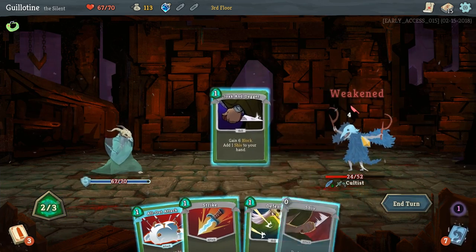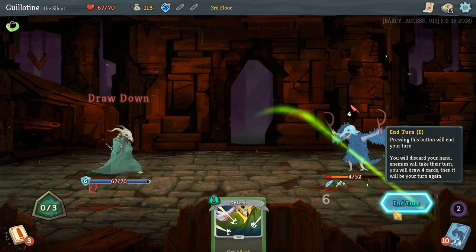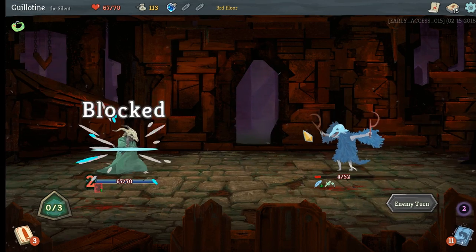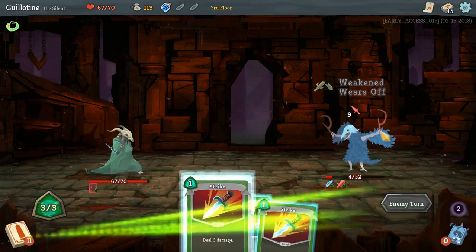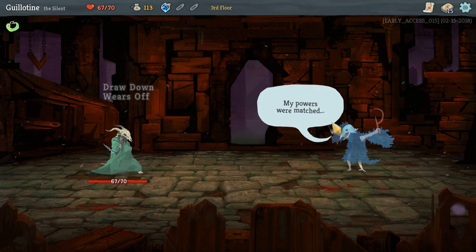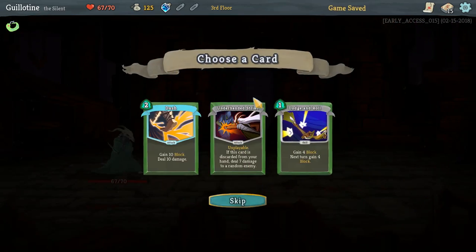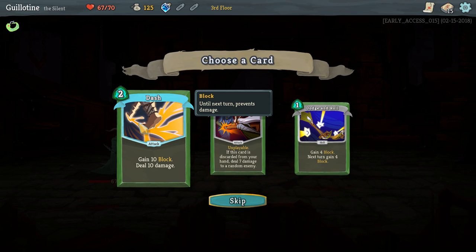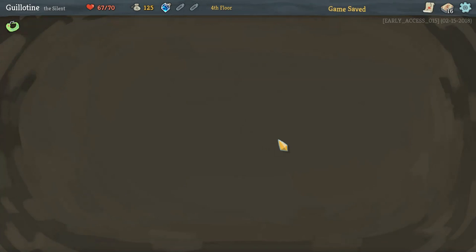Neutralize. All Out Attack and Strike. As long as I can draw one damaging card, I think we will be fine. There it is. Let's see if we can get another Shiv card. We can't, but we will Dash. We'll go this way and fight this elite — it seems more promising.